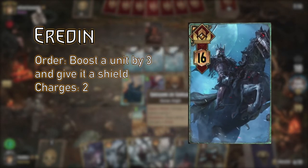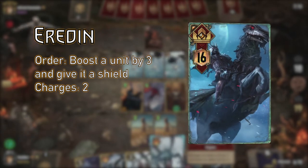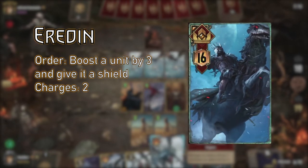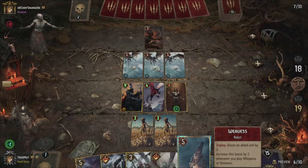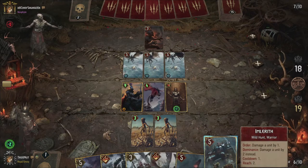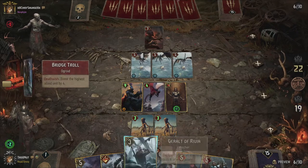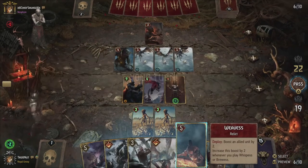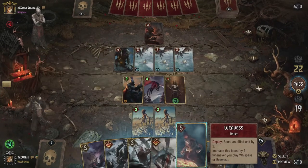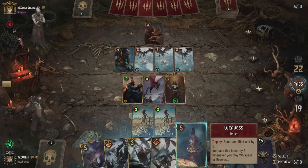We haven't really talked about shields yet since Crimson Curse came out. Shields negate the next hit of damage a unit would take, regardless of the amount of damage, after which they are removed. This does not protect that unit from destroy abilities or prohibit your opponent from targeting that unit, so it doesn't protect it from everything. But Eredin's leader ability has stayed the same in spirit — you can use him to protect your most powerful engines from harm so they can last longer, making him a versatile leader.